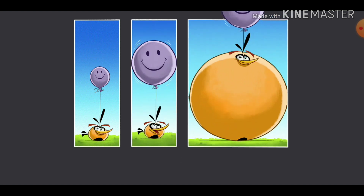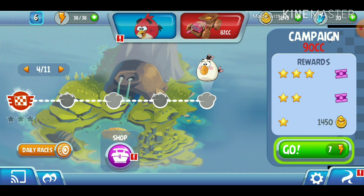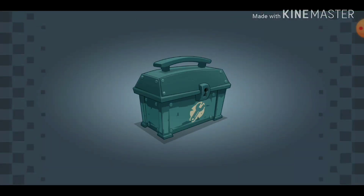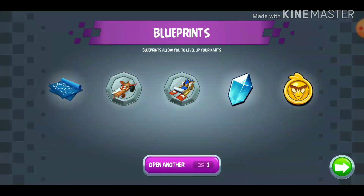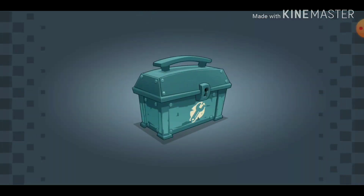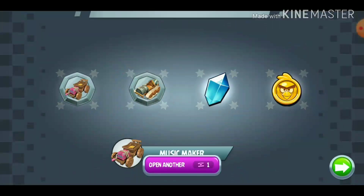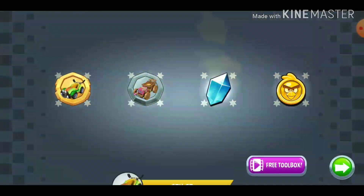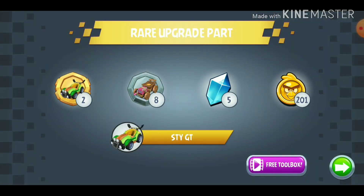Looks like we've unlocked Bubbles now. Matilda is next. Let's open some of these now. Bam. We've got some more upgrades for our car. Open another. Open another. StygT golden and stuff - you know, that's cool.